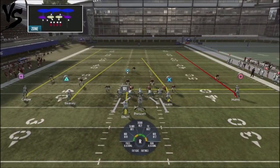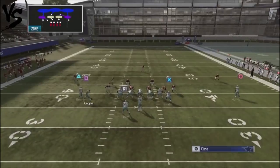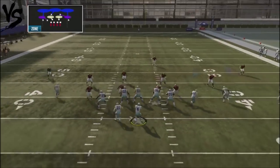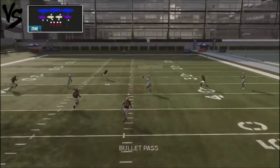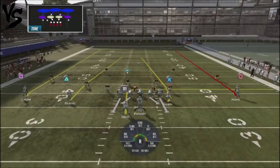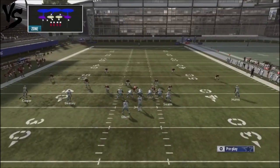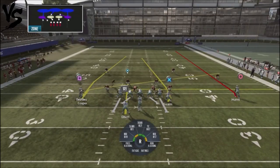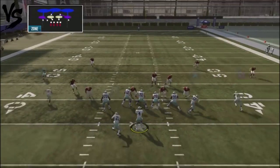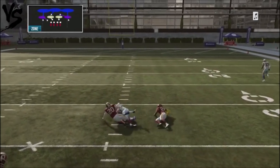So what happens if you've got an opponent that runs cover three? It's still going to get the kind of separation you want the way this play is designed, because of all the different levels. Once again, the window is a little bit tighter, but you can see that tight end is just naked. Another random cover three shell — motion over to the slant, quick hike the ball, and the tight end actually just gets wide open against cover three. I'm picking up 30 plus yards.